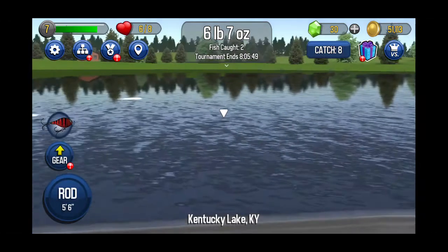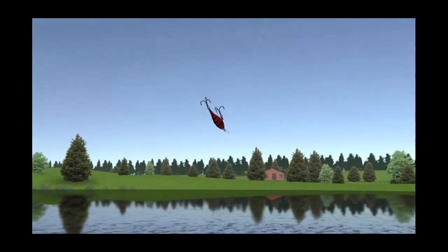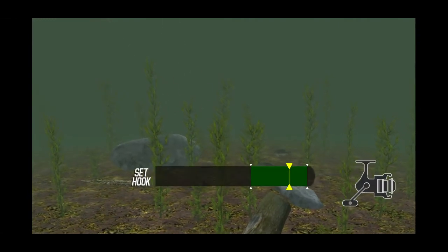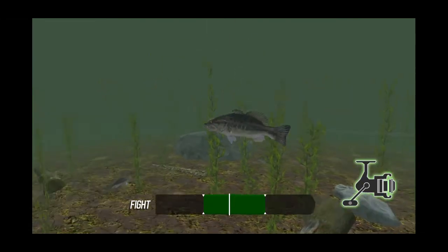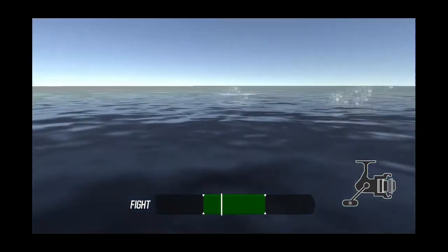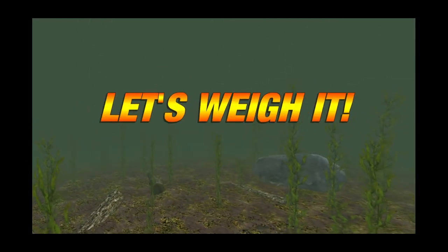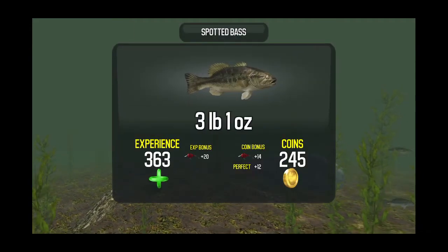Experience and coins. Let's catch another one — there's one. Go. Come on fish, get it. Holding it and letting it go — if you get out of that green, you lose him. I got him. 3 pounds, 1 ounce.